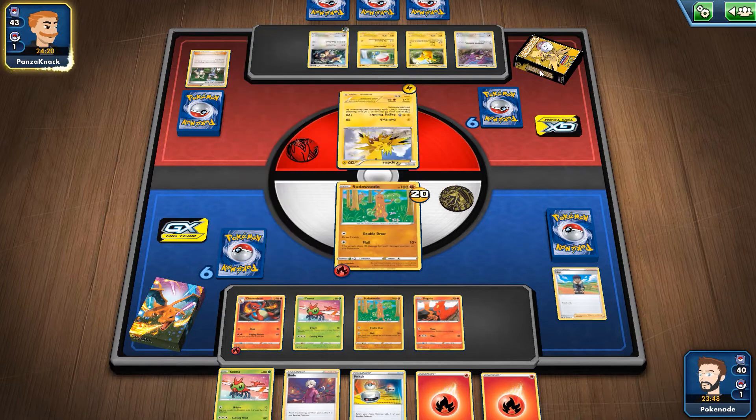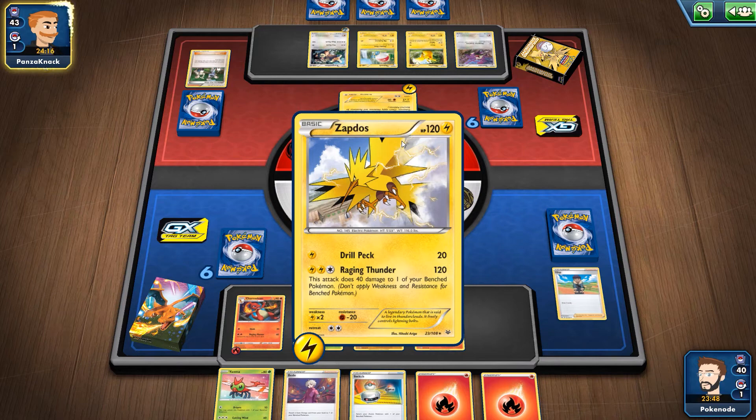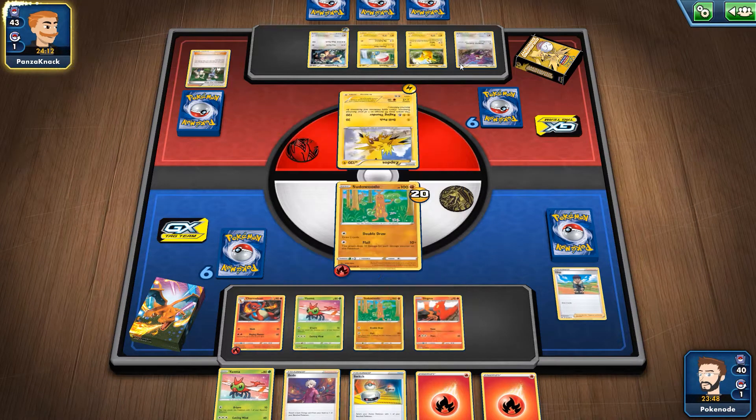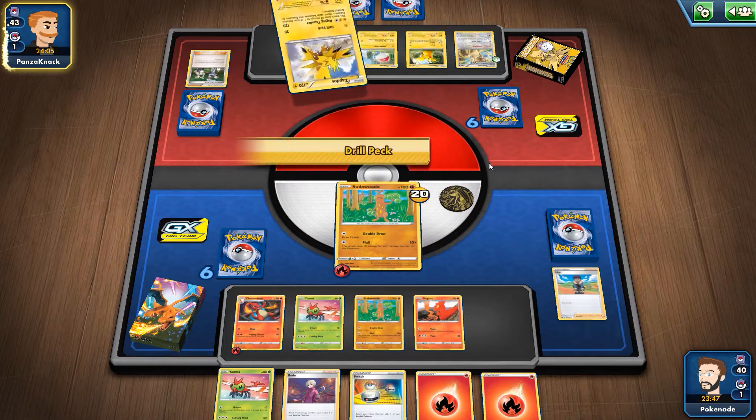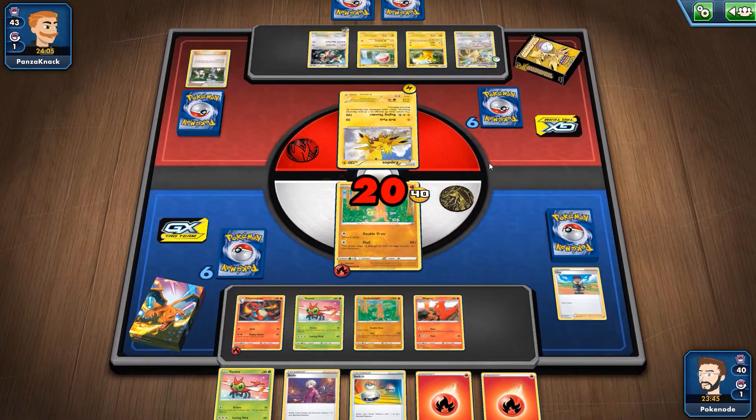The deck I'm going up against isn't necessarily the best, but it's not bad — Zapdos is pretty strong. This attack does 40 damage to one of your benched Pokemon, so it could knock out every single one of my Pokemon if it gets that 120. We definitely need to get Charizard up there.